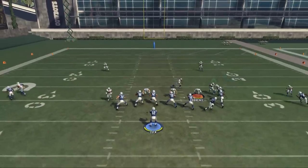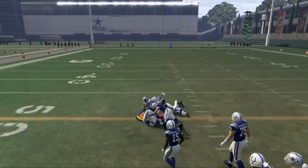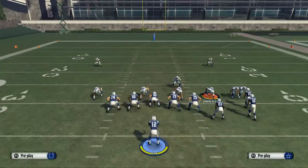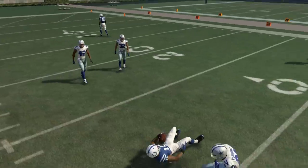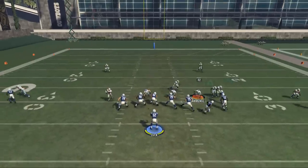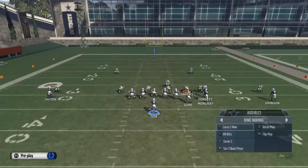The second read is Moncrief on this hitch route. Against man, it's going to get intercepted, and that's a really important point — against man, you have to be careful when you throw this route. You have to throw it when he turns around, and you have to throw with a low pass lead by holding the L trigger. You really do have to be careful with this route, but if you throw it at the right time, it does a great job beating man for a quick gain.